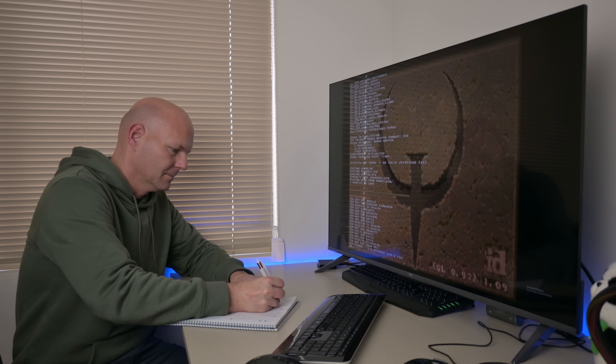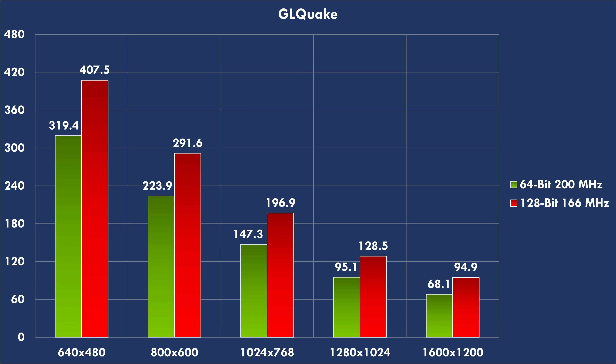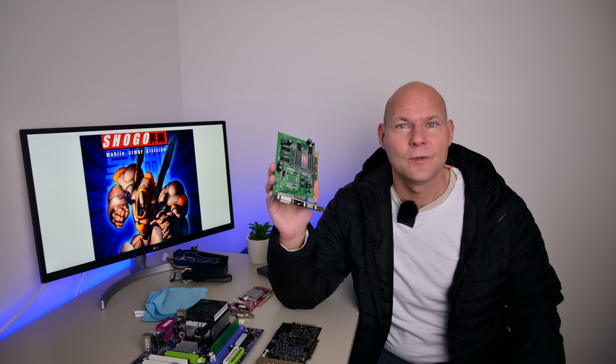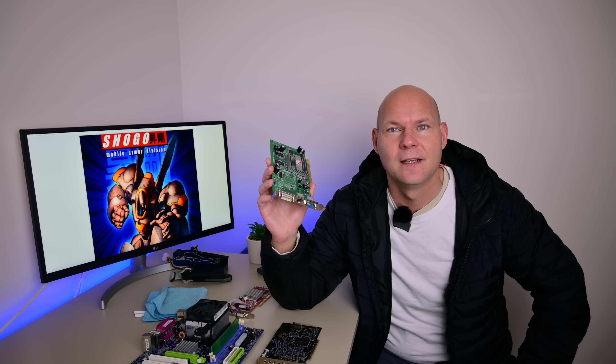Let's do some benchmarking. I'm comparing two cards: the regular Radeon 9200 with the 64-bit interface but RAM running at 200 MHz, against this 9250. In GL Quake we can see across the board performance is improved — at 1600×1200 we're now getting 94.9 fps, that is beautiful. We can see a similar improvement with Expendable; at lower resolution the CPU holds things back a little, but once we crank up the resolution we see a gap, and even at 1600×1200 it's 80.1 fps — fantastic. A real shame about the low memory speed; the RAM chip is rated 60 nanoseconds, which means 166 MHz per specification.